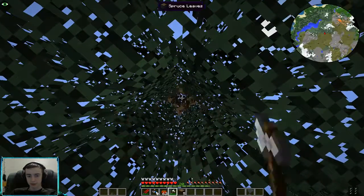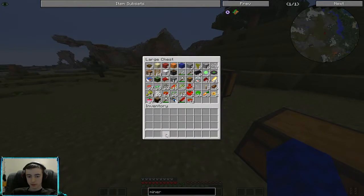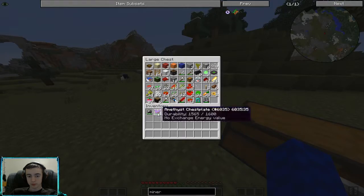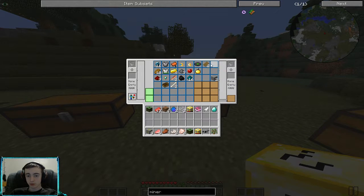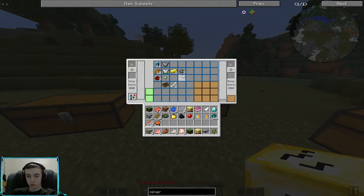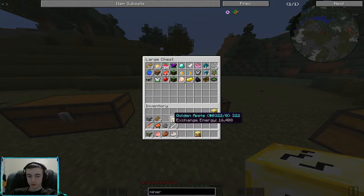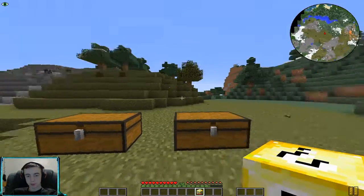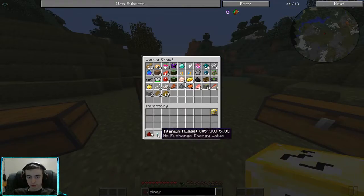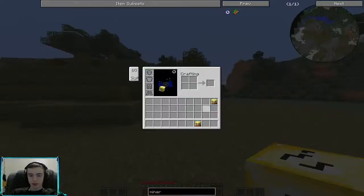We really should empty our backpack first. Actually, you know what? Let's go open these lucky blocks — we'll open both of them. So let's empty all of this stuff, and then we're actually gonna go ahead and open these. Now, we might die, which is the reason I'm taking all my stuff off. I actually don't want to lose the backpack either, so I'm gonna go ahead and take that off and throw that in there. Now we're gonna go ahead and open these.